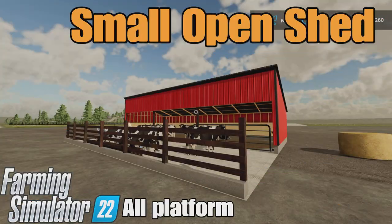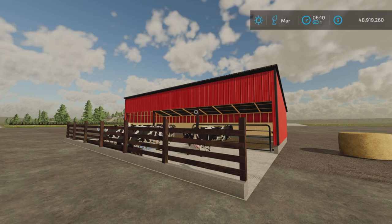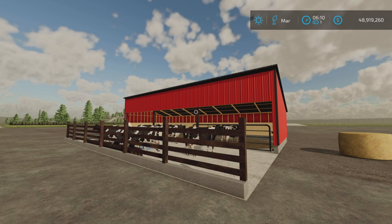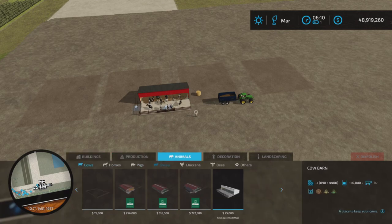This is the Small Open Shed by Pleasant View Farms on Farming Simulator 22, available for all platforms — PC, Mac, and console. On PS5 here on Rock Crawl for this test of this little cow barn. It's 1.51 megabytes to download, eight slots on console, and you'll find it under Animals and Cows.